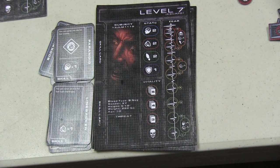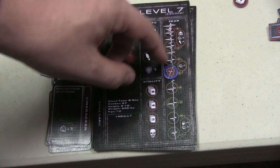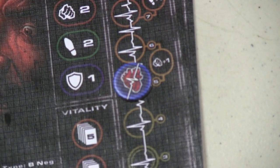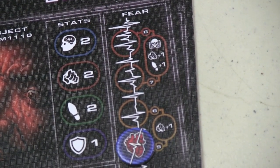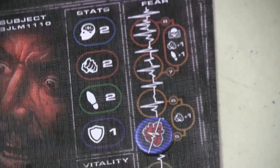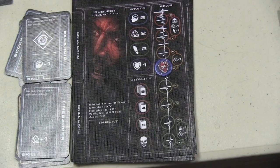Over here you have a fear track, which you use to keep track of your fear. As your fear goes up and down, it will increase your stats somewhat. When your fear goes up to the top, you get stronger and faster. But aliens are also attracted to you, because aliens like to come after people who are afraid.